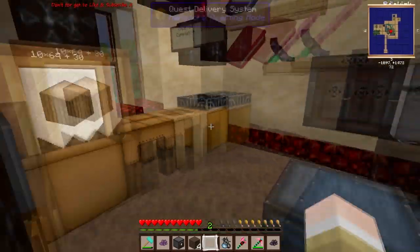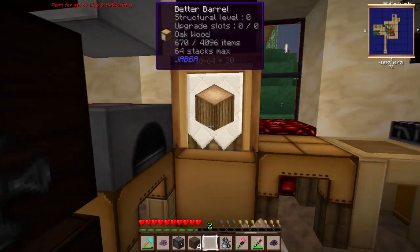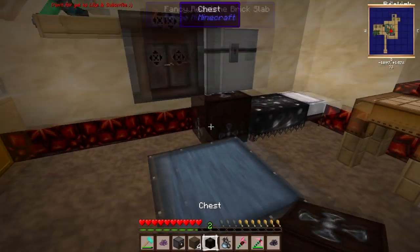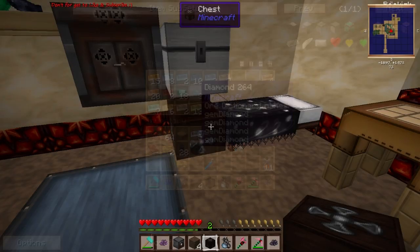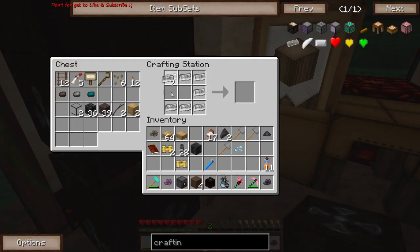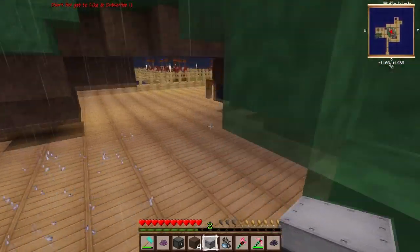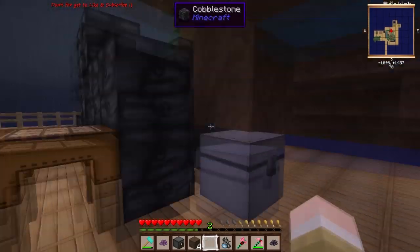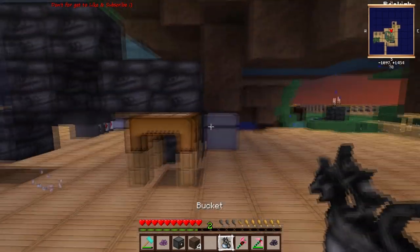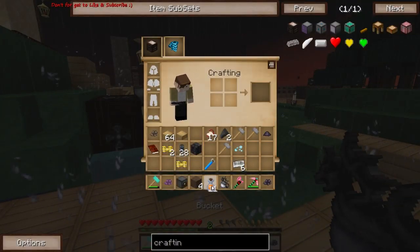I'm going to move all this stuff over. I think I can pick up barrels using some kind of wheelbarrow or wagon thing - I can pick up two of these. I'm only getting an iron chest for this so I need to get a bit of iron and another block. Iron chest done - plop down the iron chest, put the water back down. Let's get a whole stack of cobble.